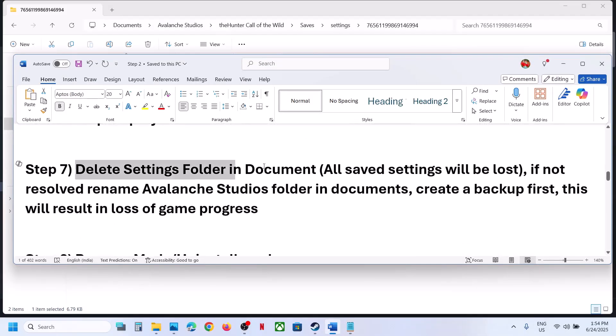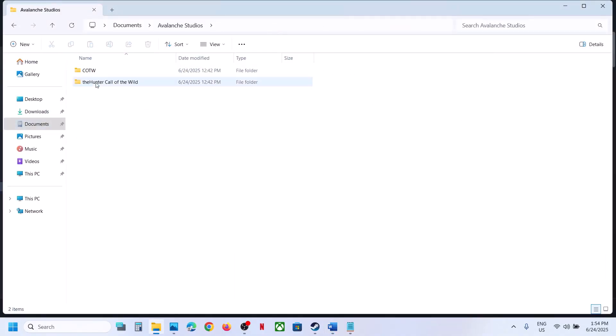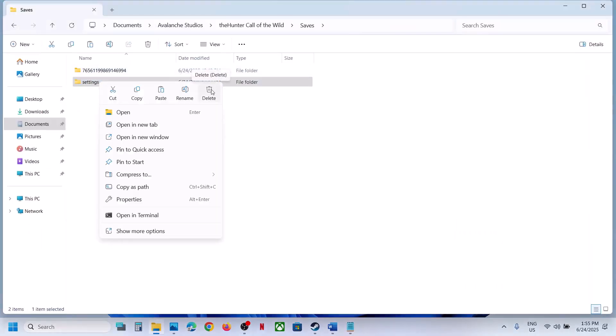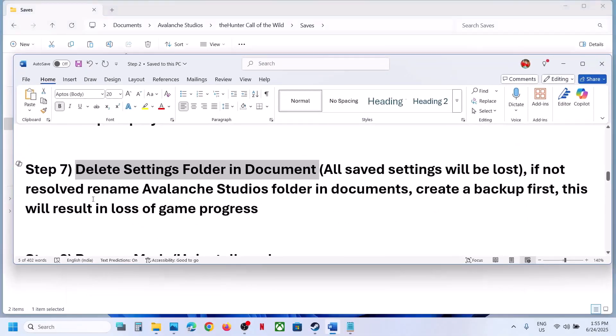The next step is to delete the Settings folder in Documents. Go to Documents, open the Saves folder, and create a backup first because you will lose all saved settings. Once you have a backup, right-click the Settings folder and delete it, then launch the game and check.